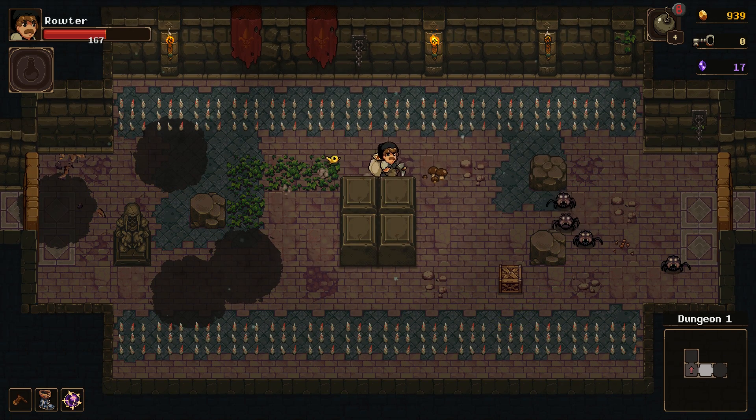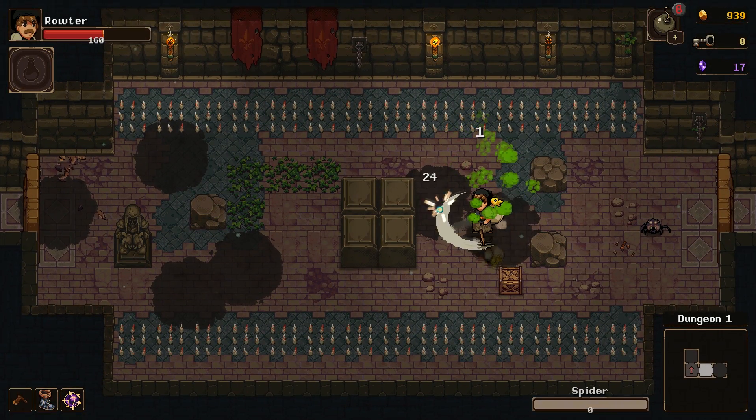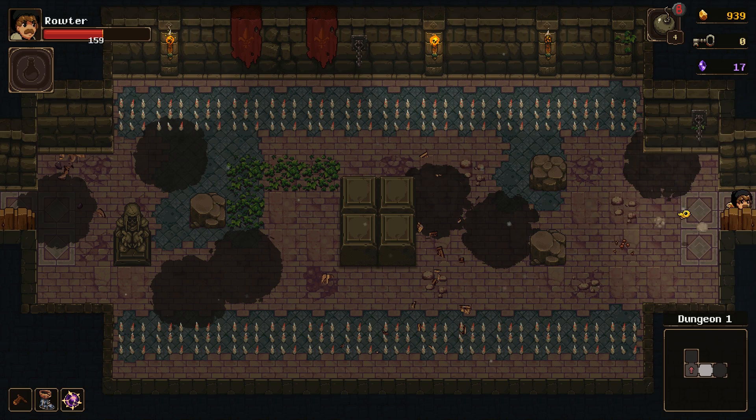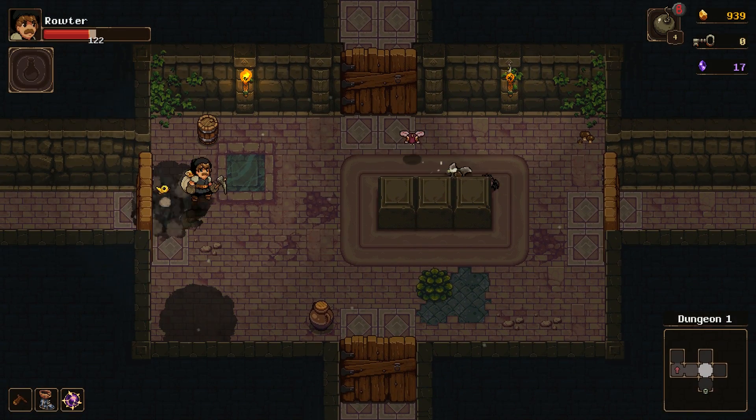I've been thinking this entire time that I get the key to the dungeon from the box, right? But as it turns out, the boss is just there. I like how I accidentally attacked him one time and that was my cue to think maybe I should kill him.